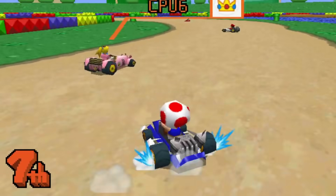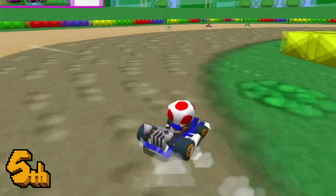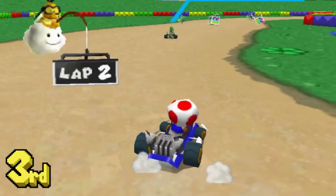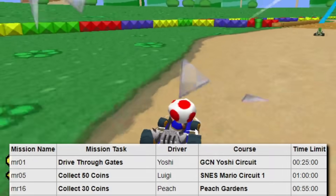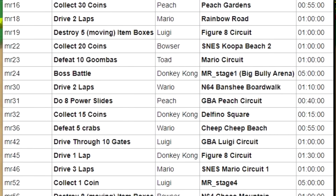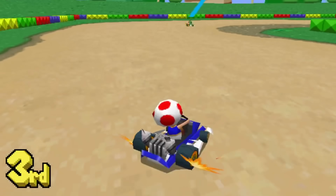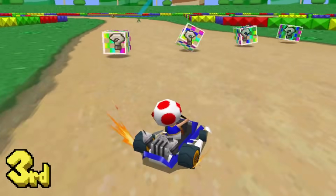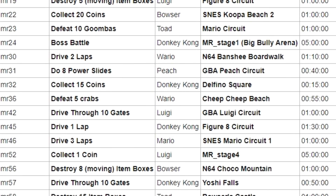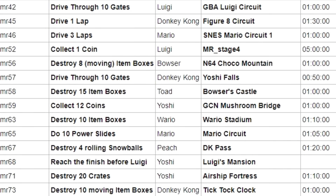Next up, Mario Kart DS has leftover configurations for quite a few missions — 28 to be exact. Unfortunately, these can't be loaded in like some could in the kiosk demo. Most seem like run-of-the-mill missions, and some appear to be early versions of missions that did make it in. On the flip side, there are some that stand out, like giving Luigi five whole minutes to collect a single coin — either that was a test for coin collecting missions, or that coin was really well hidden. None of these sound all too crazy, so there's not much scrapped content to write home about.